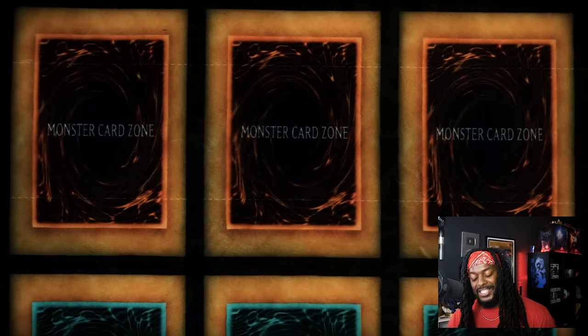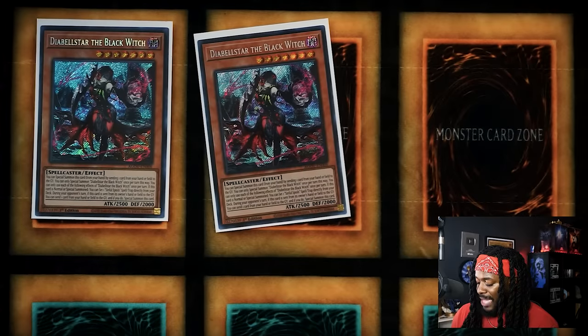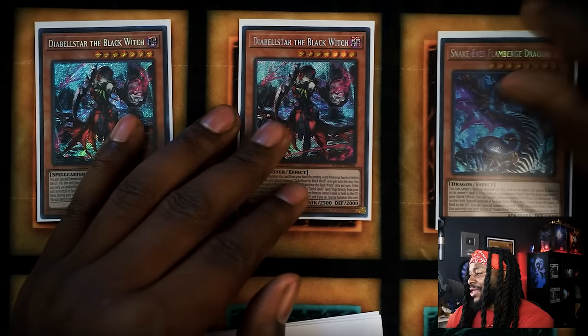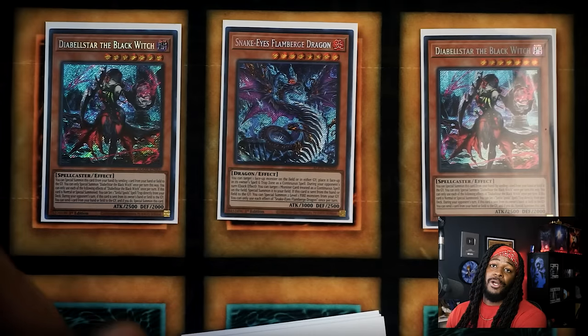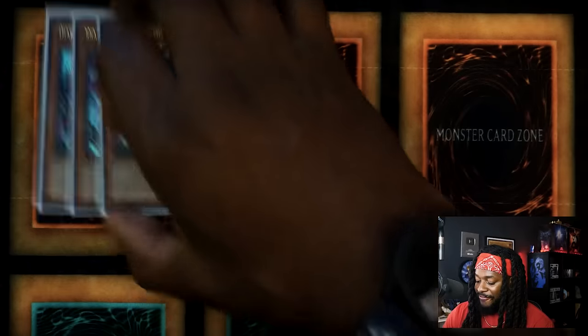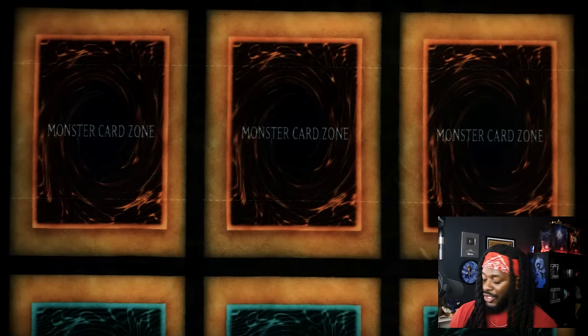Here's where things get a little expensive. There are two copies of Diabelle Star the Black Witch and one copy of Snake Eye's Flameberge Dragon. Once I realized there is a phenomenal, nearly unstoppable combo that works with this card, I included it. One copy of Snake Eye Ash — this can search your Legendary Fire King Ponix or Divine Carnage Karakara. There's one copy of the original Sinful Spoils Snake Eyes and three copies of Wanted Seeker of Sinful Spoils.